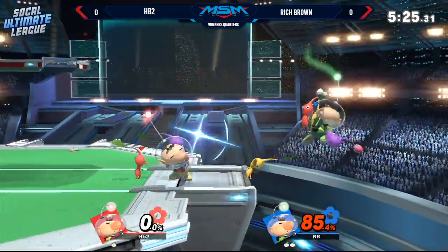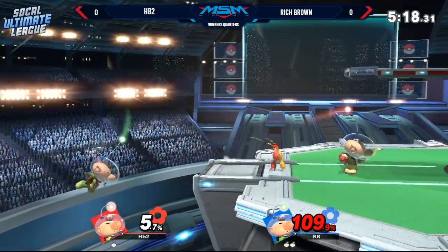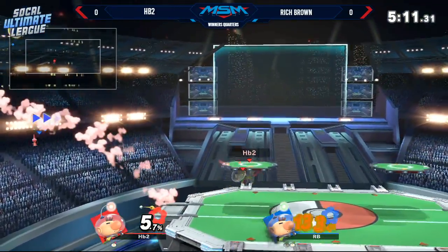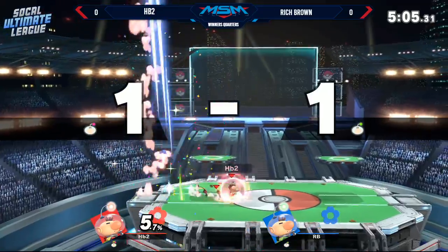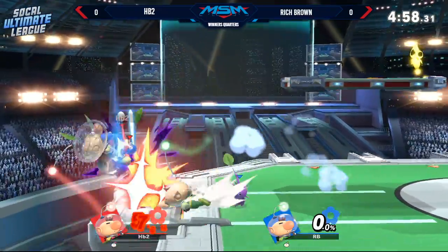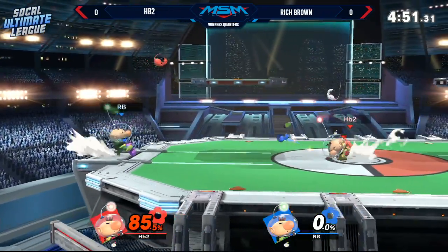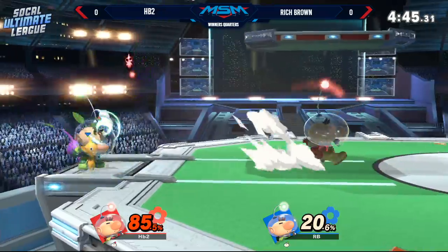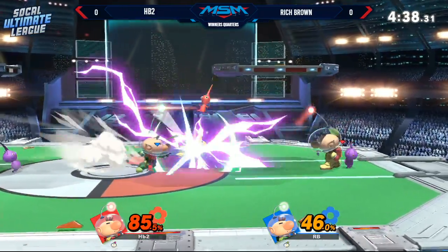Two-stock lead at 85%, climbing a little higher. Both players trying to get offense going — Rich Brown was trying to extend the reversal option but wasn't quite able to find it. One more forward smash, but yellow doesn't have as much firepower as other Pikmin. HB2 reads the landing — that's what it comes down to with Olimar. Rich Brown going for a cross-up with big damage, throwing away comeback opportunities. Normals can extend combos much better than throws can in this game compared to Smash 4.